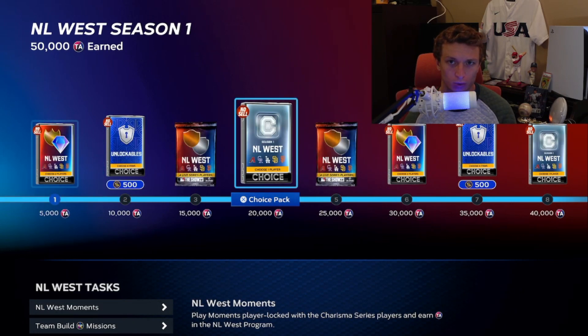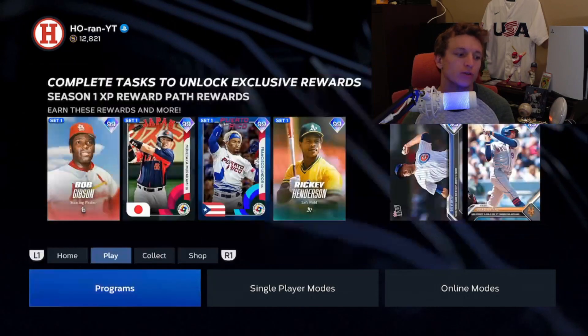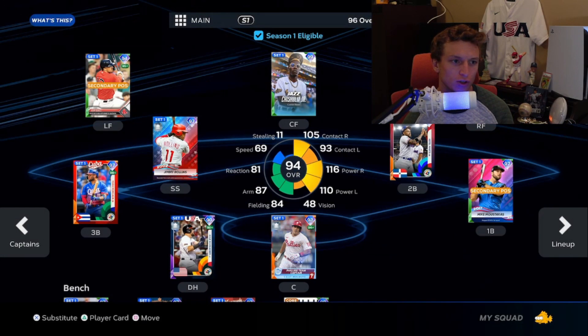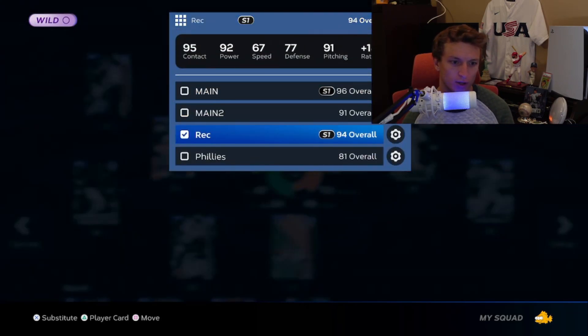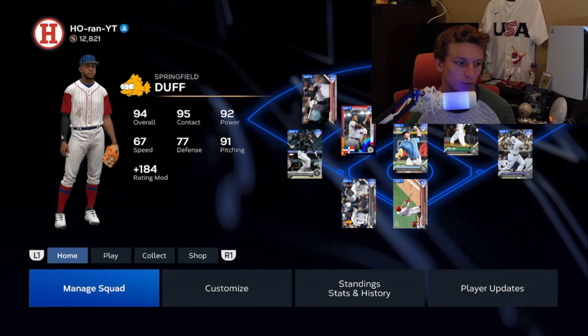Do some moments in order to get the captain pack as well. Once you get some of these packs, you're going to want to create a separate team. You can have four squads and interchange them. Right now I'm on my main squad — if I go over to what I named my 'rec squad,' this is where I put players I want to use to play against the CPU in order to complete stat missions.